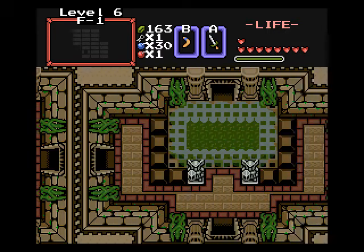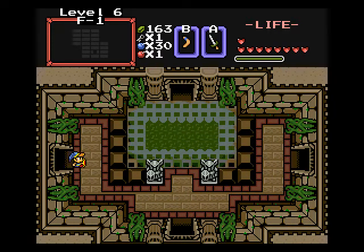And through here. Yeah, this poison mist here — do not go in. You will take damage. There's an item you need in this dungeon to protect you from it. So go down instead.